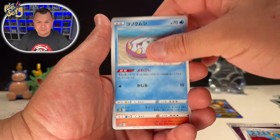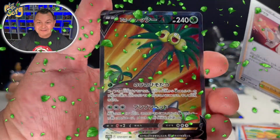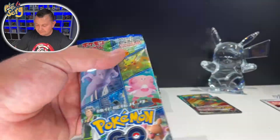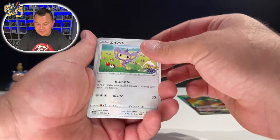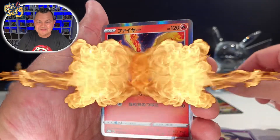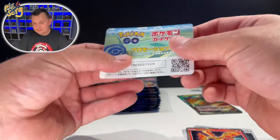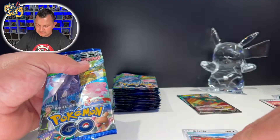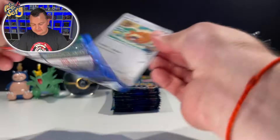Oh! We got a full art Alolan Exeggutor — full art, that's amazing! I want to pull a Radiant Blastoise or Radiant Charizard. Bulbasaur — that is sick! We got the Mold Chest, I love the logo on the side. We got Steel. There's the code for some free incubators — let me know if you get some or which one you will get.